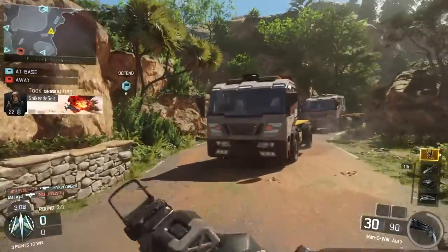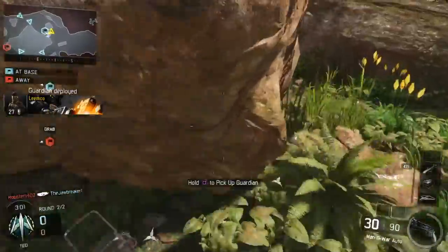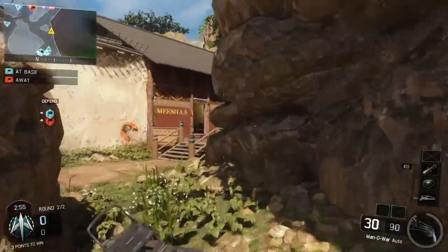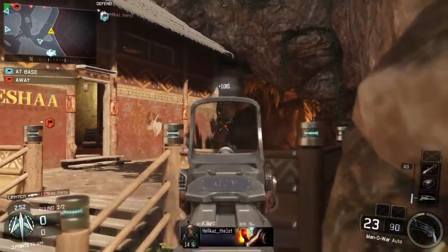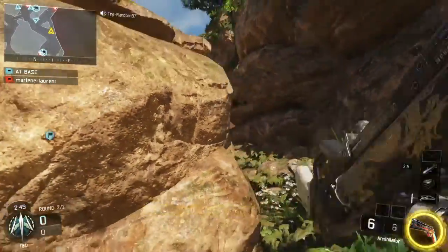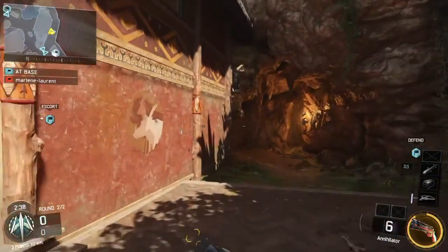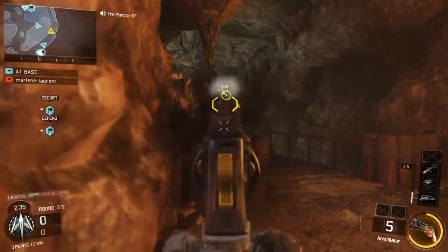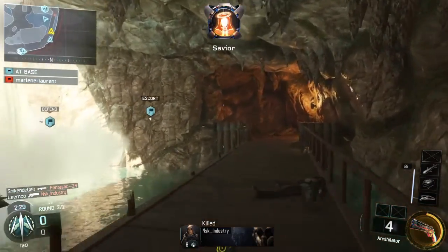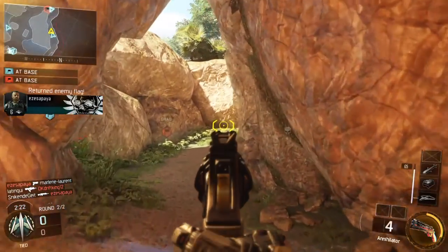Guardian available. We drop their flag. Guardian system online. Friendly UAV inbound. Shot out. Enemy flag acquired. Enemy flag acquired. We drop their flag. Hostile flag return.